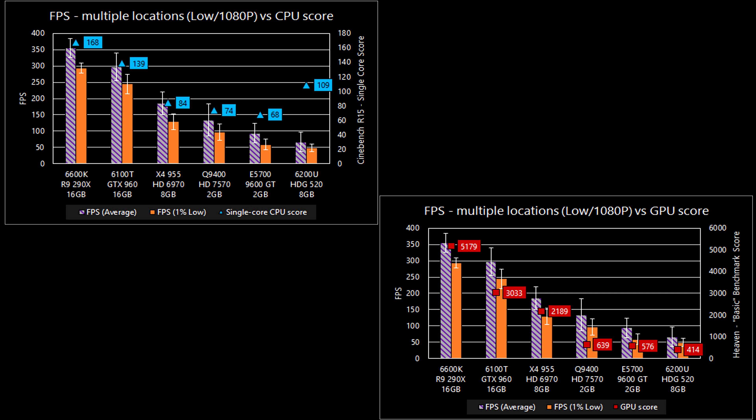You probably don't have the same system as my configurations, so how can you compare your system to these? I've run standardized benchmarks on each system which are free and easy to use. You can download these two software tools for free — the links are in the video description — and test them on your personal system. When testing, turn off all other applications, including Chrome or any music players, and let the system run until completion for each test.